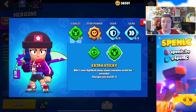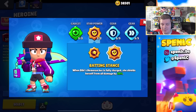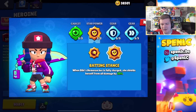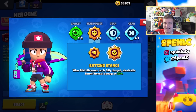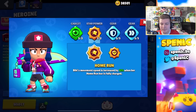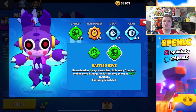Bibi's gadget Extra Sticky recently received a buff, but the Booster gadget is just way too strong — it gives you extra healing when pushed into opponents. In terms of star powers it can depend on the matchup or your playstyle. I'm actually starting to like Home Run a little bit better, but if you're on a grassy map you may as well use Batting Stance with the speed gear. If you're trying to counter more sharpshooters or get extra movement speed, Home Run can be good. You can get good use out of about four of the gears with Bibi.